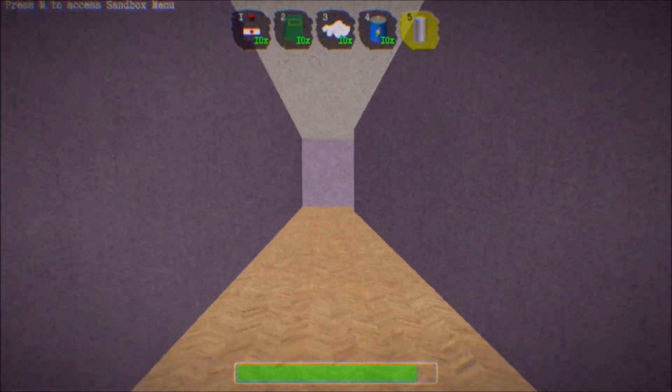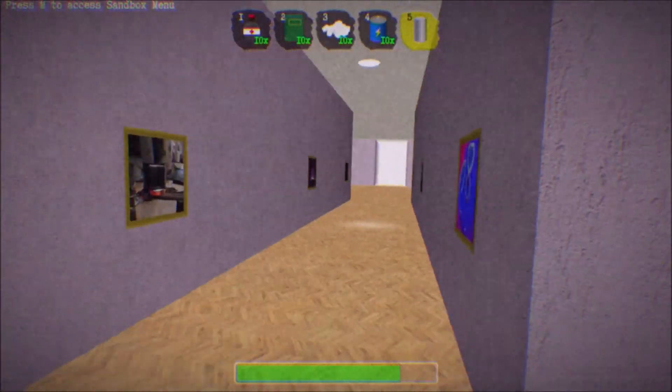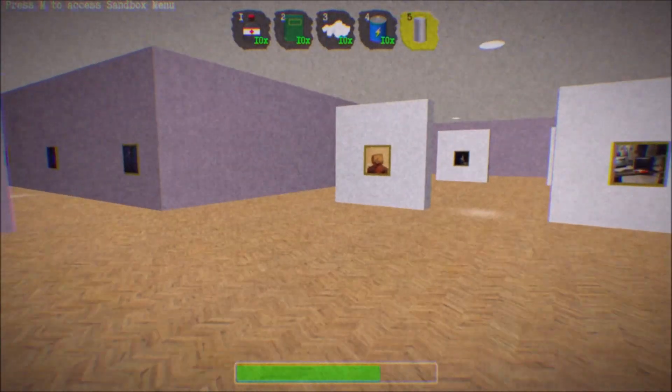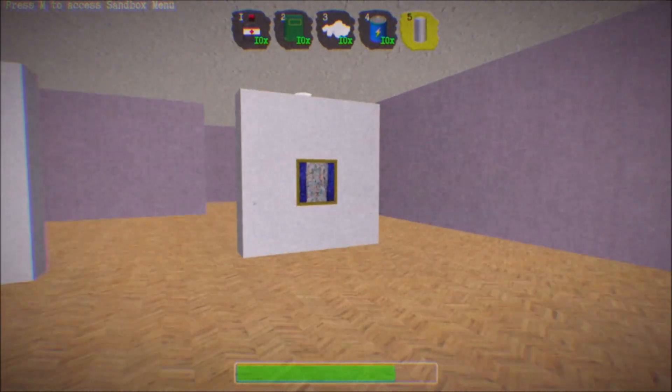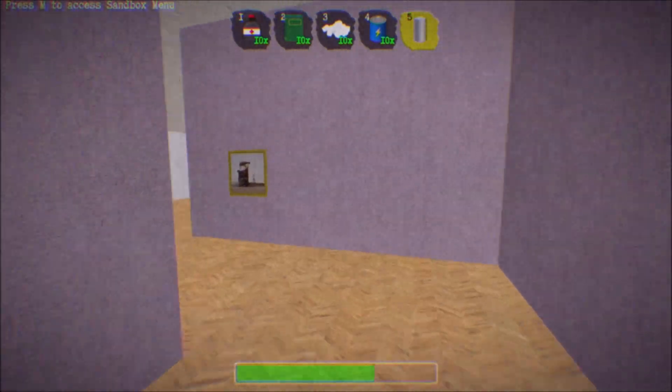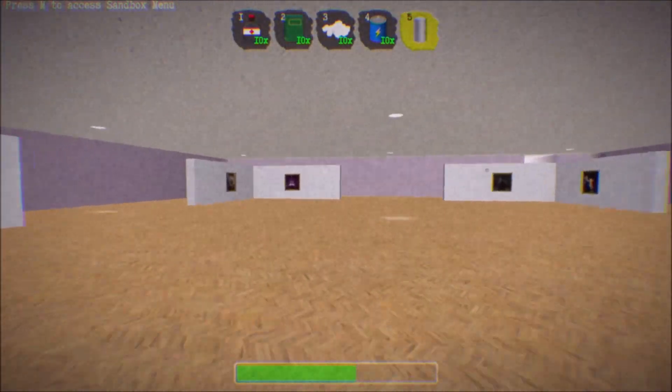Hello recruits, Cosmicro MC here, and today I'm here to show you a preview for another level coming soon to Enter The Backrooms. This one is level 29, it's called Artistic View, and it takes place in an art gallery.